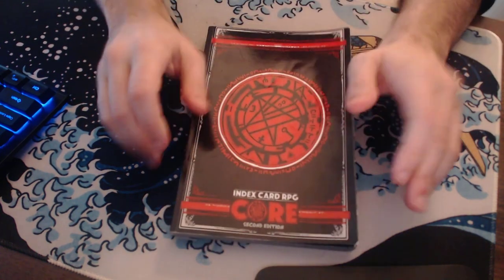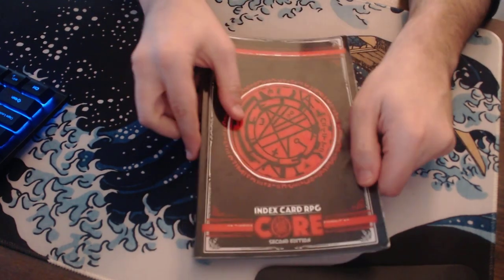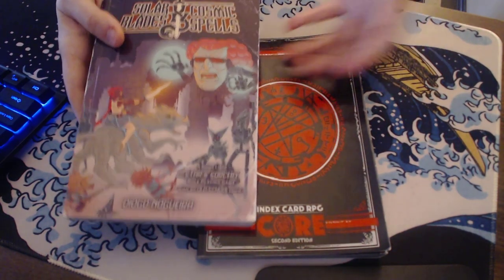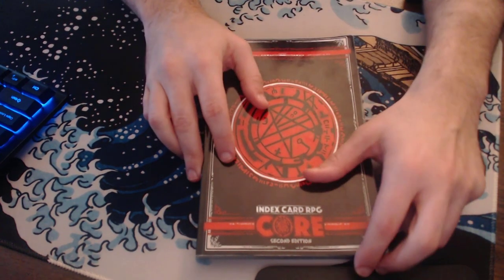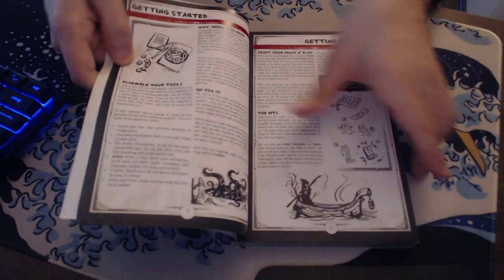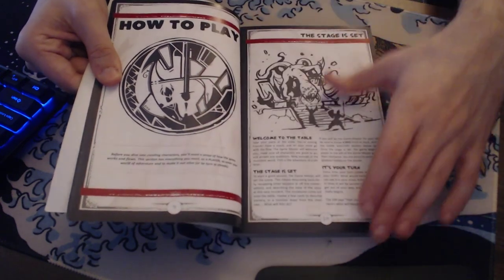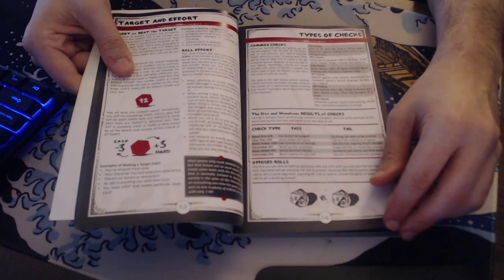Now, a couple more. This is ICRPG — the second edition of ICRPG. I think there's a definitive edition out now. This is a great book for so many reasons. In a lot of ways it's the exact opposite of Solar Blades and Cosmic Spells. This book includes nothing but what is necessary. The basic system is incredibly simple. The presentation is excellent — it's all done in this notebook style. If you know Runehammer, if you know Hankren Furnail, that's how his style is. This just oozes him. If you like his channel, you'll like this book.